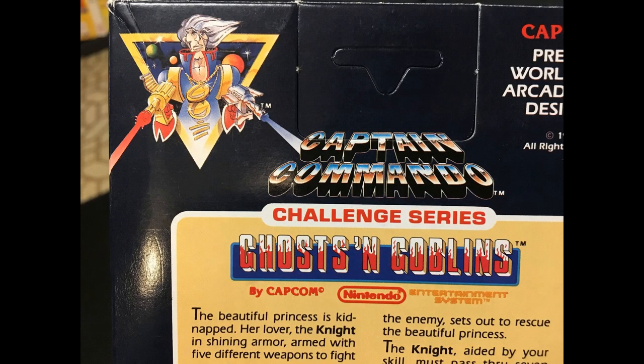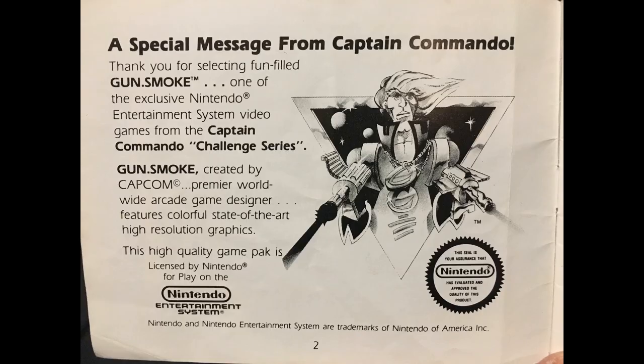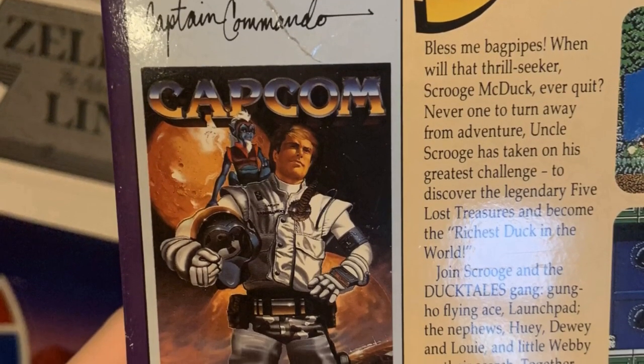I first saw him in the instruction manual for Ghosts and Goblins — that was the first Nintendo game I owned alongside Super Mario Bros. and Duck Hunt. I got Ghosts and Goblins on my birthday and I'm holding the box right now. On the back you can see Captain Commando — it says the game is part of the Captain Commando Challenge Series, a select package of Capcom games like Mega Man, DuckTales, and stuff like that.